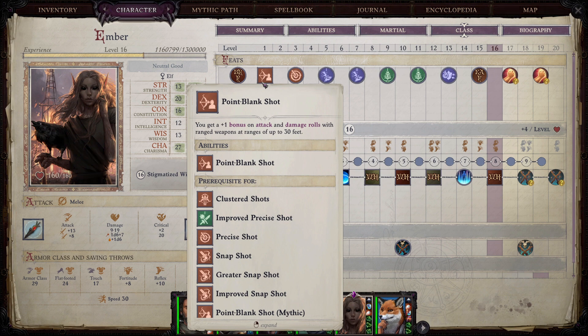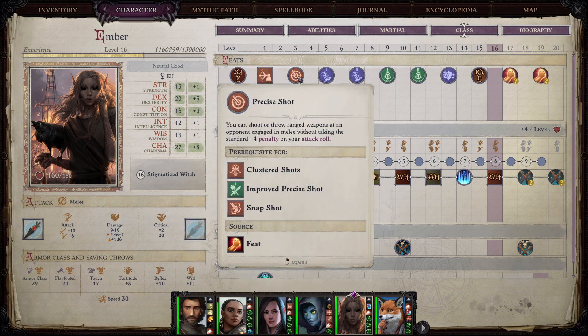When we pick Ember up she'll already be at level three, and conveniently she'll already have a couple of feats we would have picked up anyway. At level one she's going to have Point Blank Shot, and at level three she'll have Precise Shot. From here I'm going to go over the feats that I personally like to pick.